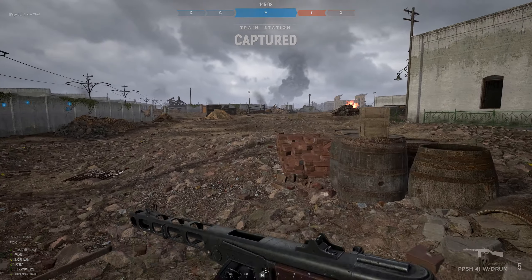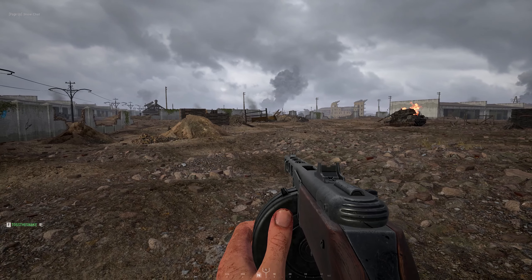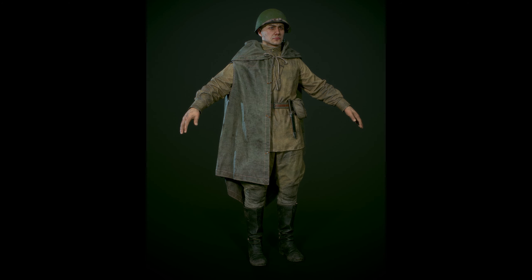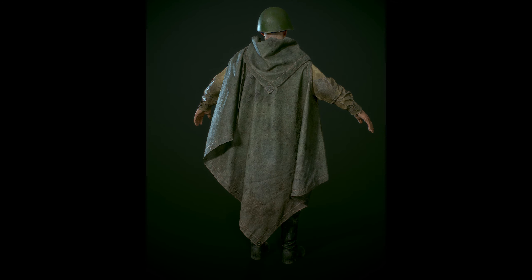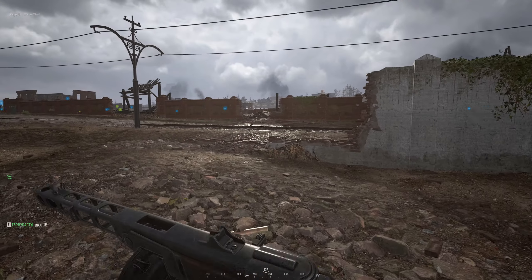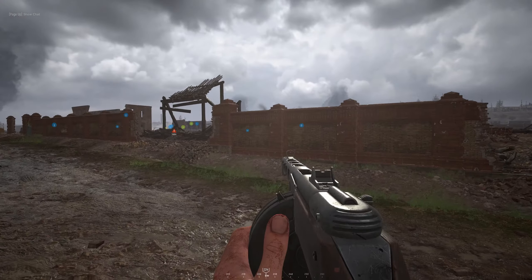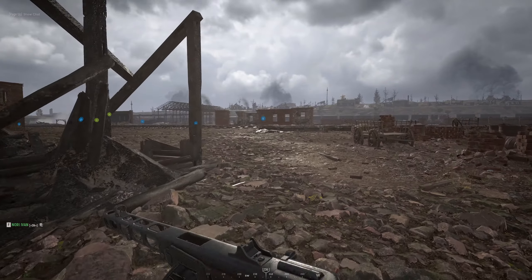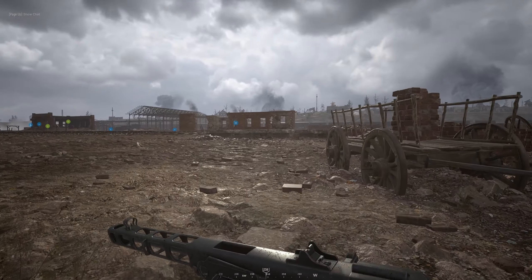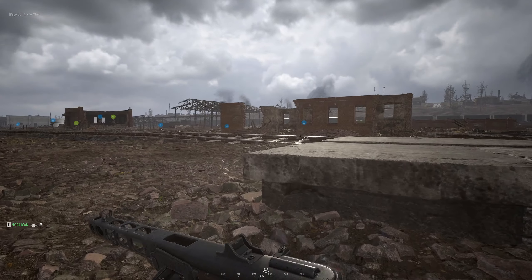We also have the Soviet plash-palatka poncho. This was a common piece of clothing used to help with wet weather in World War II. They first started using this sort of thing in 1791 and kept using them throughout many wars. I really like this cosmetic — it's kind of unique for Hell Let Loose because it has the poncho, and while the Germans have the Zeltbahn, I like the look of this one. You can tell it's literally just tied around themselves with a little rope near the neck. It looks pretty cool.